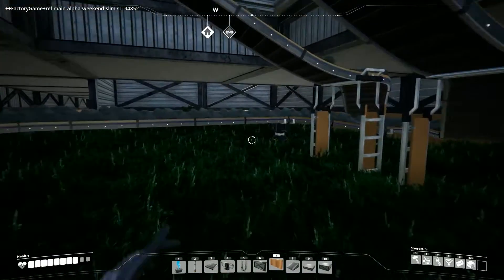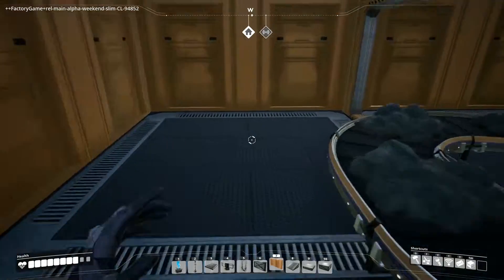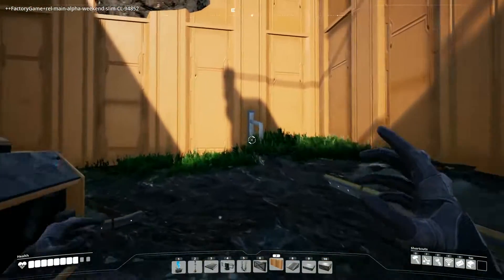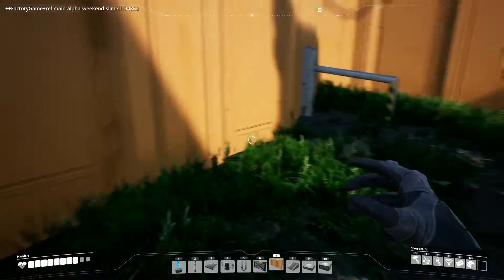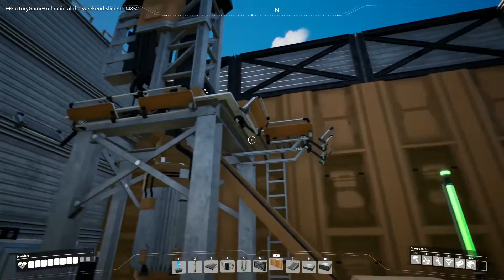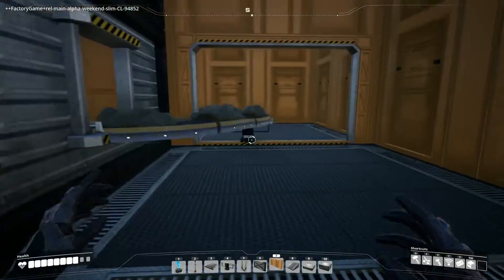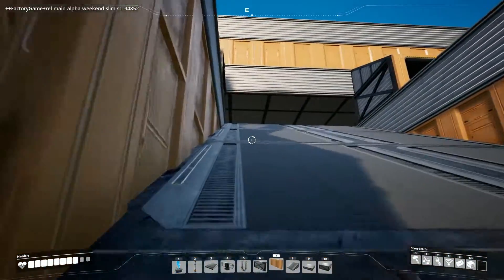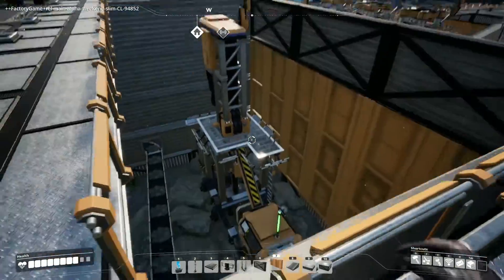Our starting area has a limestone deposit right on top of where we're building, so I ended up building a building around it. I put a wall conveyor connector down here, and it was able to snap the belt through the rock — kind of cheaty-buggy, but it worked for our needs. We had a nice two-by-three space in here. I had an opening to get into that side, and I added two lookouts up there because it looked kind of cool. You can see we're looking down on the miner, which is set up to look nice and pretty.